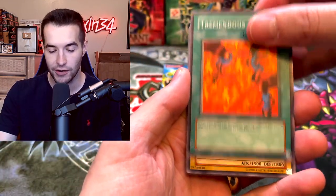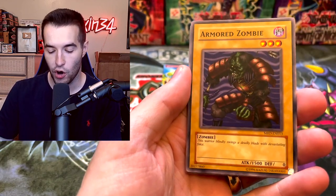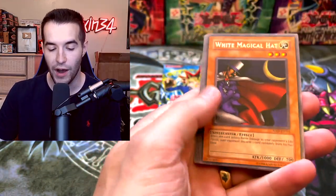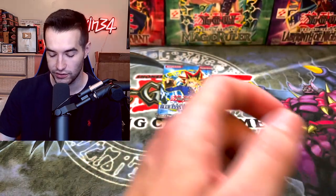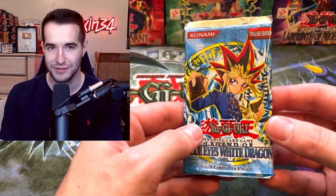From SRL EN we pull Eternal Rest, Horn of Light, Sonic Bird, Tyhone Number 2, Horn of the Unicorn, Mystic Plasma Zone, Whiptail Crow, Performance of Swords, and Giant Turtle Who Feeds on Flames. That's okay because we have the two best sets left - Metal Raiders and Legend of Blue Eyes. Hoping for Gate Guardian, Summoned Skull, Solemn Judgment, Mirror Force, or Barrel Dragon. We pull Time Wizard, Tremendous Fire, Trent, and Punished Eagle.